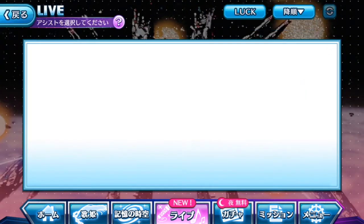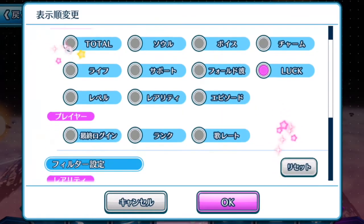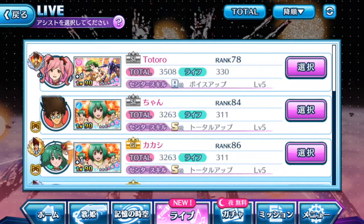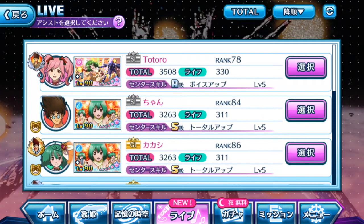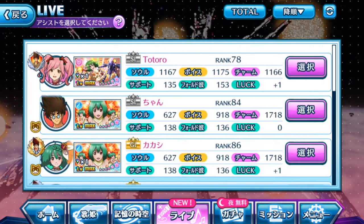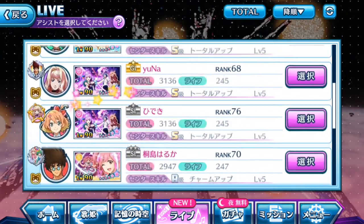I'm going to reset the entire setup — this button here is reset, so whatever you had selected before will be cleared. I'm going to try using the same friend for both tests so the element of fairness is still there. I'm going to choose Yuna as my support since it's a heart element song, and I'm going to memorize this person.